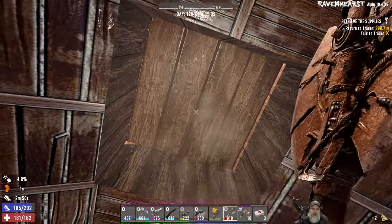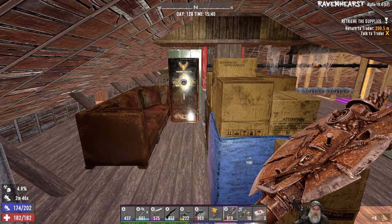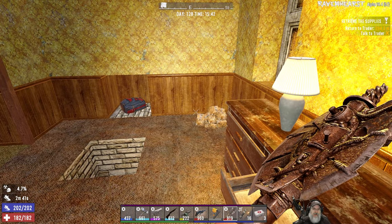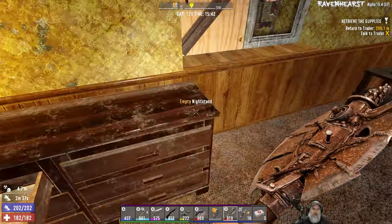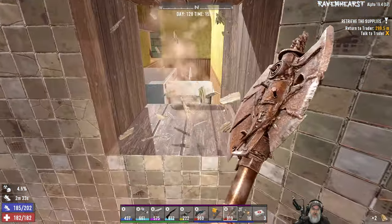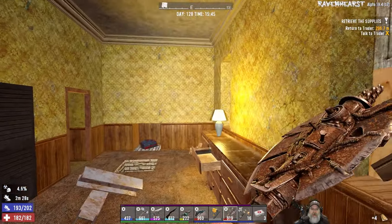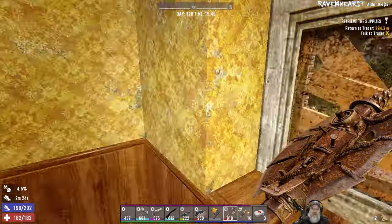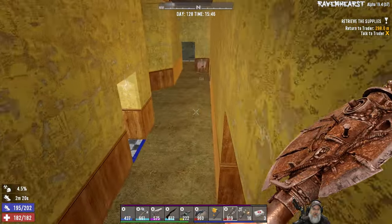I don't think we can go up any higher — that's just a roof there. We had a glower in there, this is the bathroom. Okay, I guess that's it. If I'm missing something, let me know in the comments for future reference. Let's go do our turn-in.